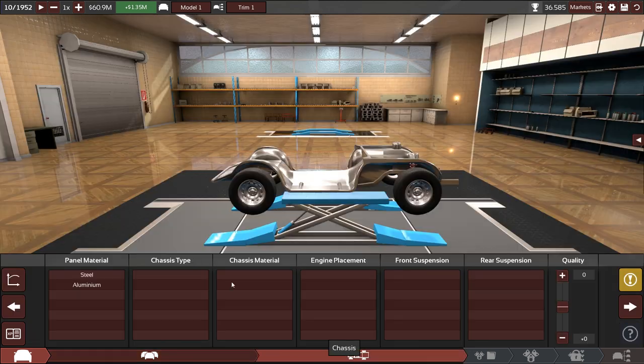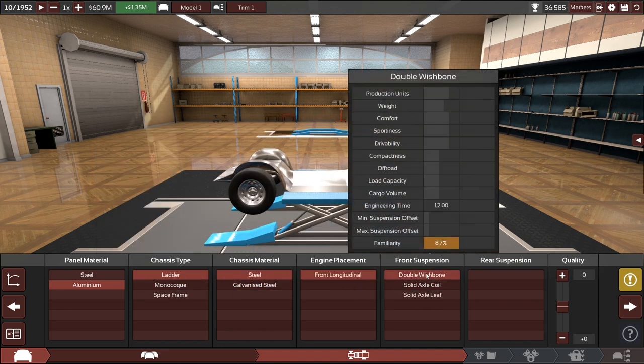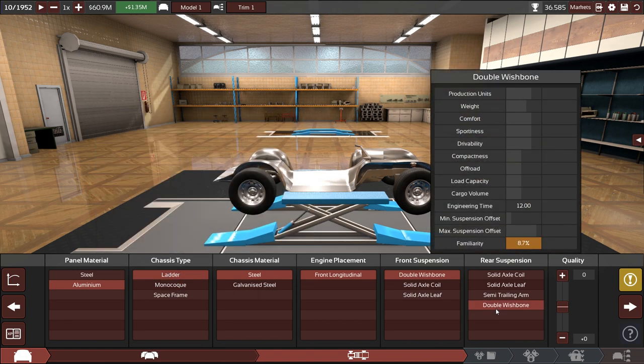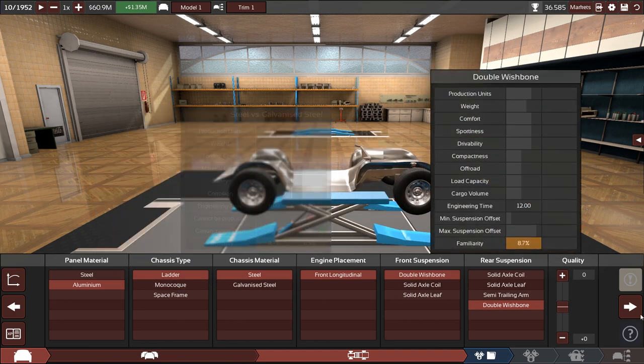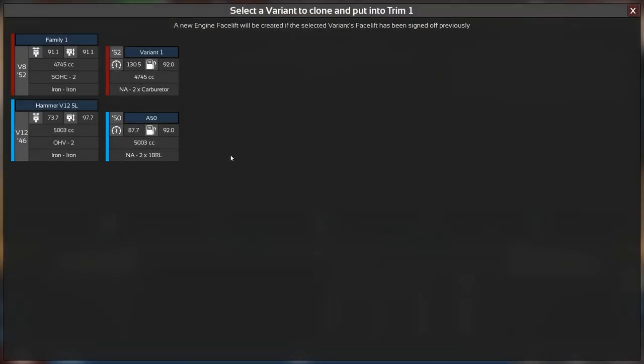So the land whale it is, and we are making our favorite choices. Still not going for monocoque — it's just too much engineering time unfortunately. We just had a facelift done, but I think we're going with a new variant of an existing engine because we can power this one up quite a bit.